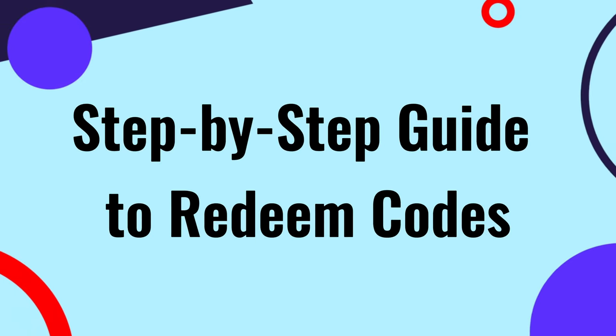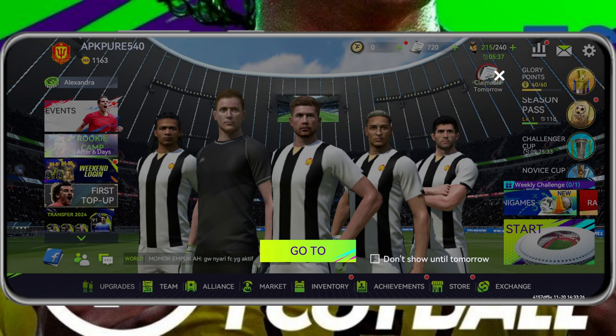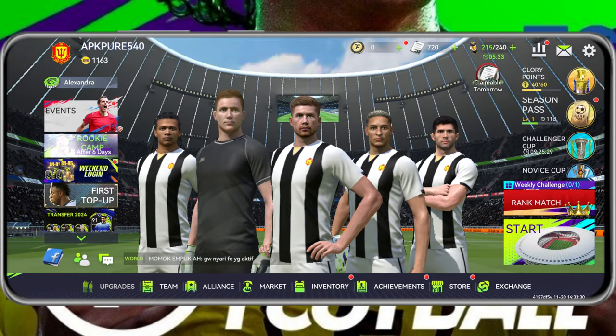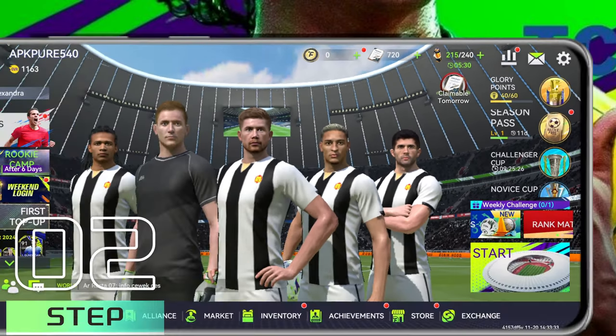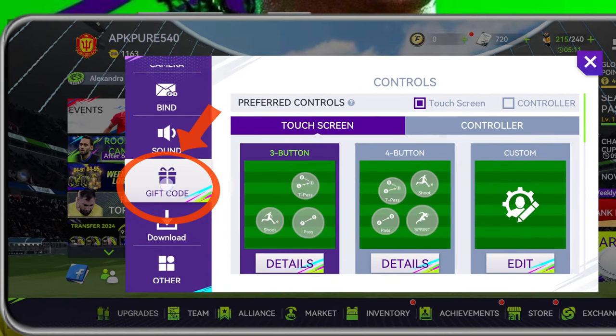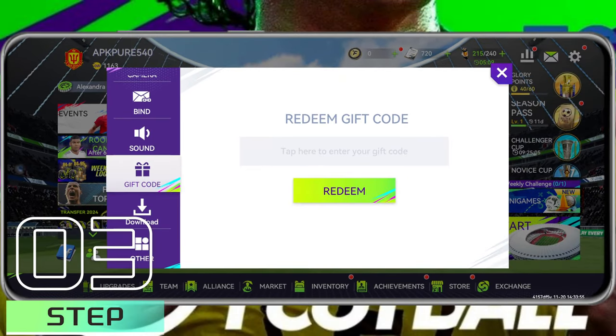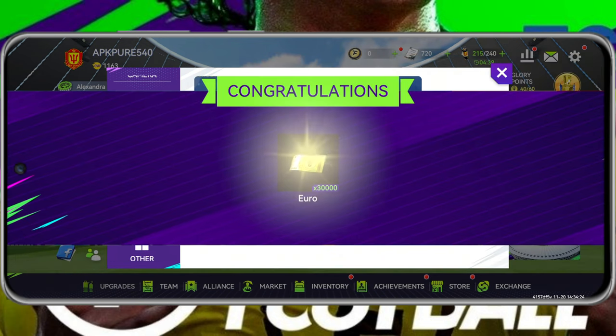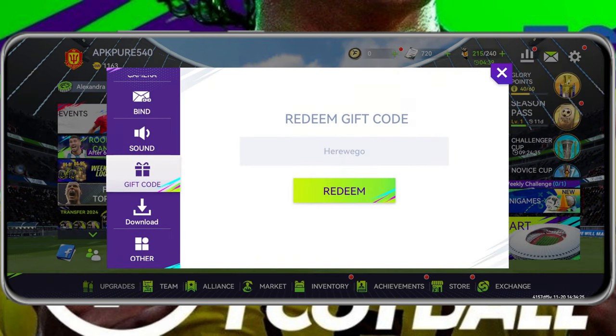Here's a step-by-step guide to redeem codes quickly. Step 1: Open Total Football and tap on the cogwheel icon. Step 2: Select the Gift option from the New Settings window. Step 3: Inside the empty text box, copy and paste the codes provided to you. Step 4: Tap on the Redeem Code button, and the codes will be automatically applied.